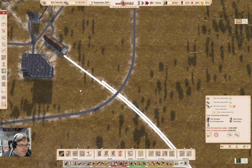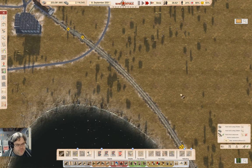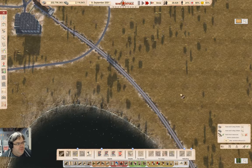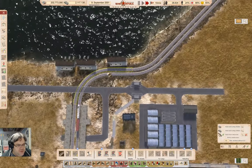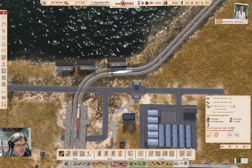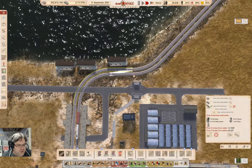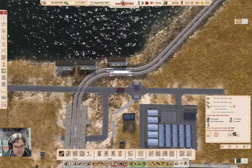And then we can come back to here — crossing not allowed. Do that, build it. Now that you've built that, what are you going to do with it? It seems pretty clear: I need a crossover down here. You should put the crossover in there. It's kind of warped, but it'll work.